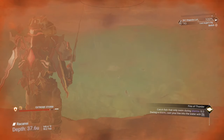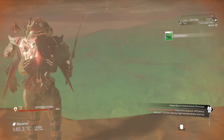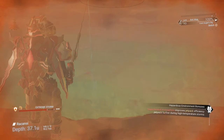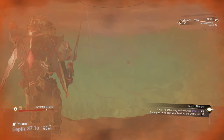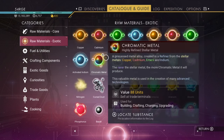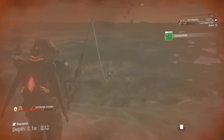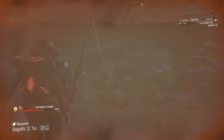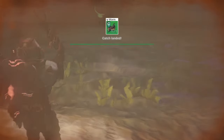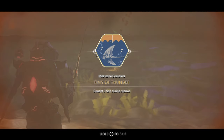The final objective is Fins of Thunder — you need to catch three fish exclusive to storms, which is easier said than done. Look for a planet with activated copper: select your logbook, find materials, and select the activated copper material to see if one exists in your system. If not, warp to a new system until you find one. Activated copper planets have longer-lasting storms, making this much easier. Craft magnetized bait and start fishing. Pay attention to the fish bio — when I caught mine, it said it was abundant in shallow water, so I moved to shallow water and the next two came very quickly, finally completing the expedition.